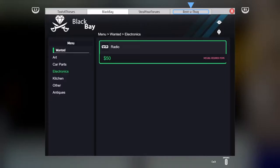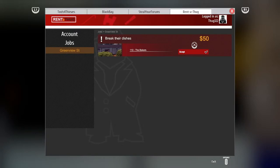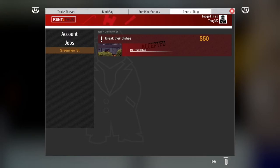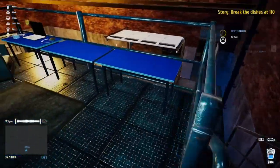Click on the rent-a-thug tab. Here you can find a little extra work — I put one on there just for you. The one with the dishes — break their dishes. What is wrong with these people? Drive back to 110 and break some dishes with the crowbar. When making a thief simulator game, what developer in their right mind would be like — let's make them do a mission where we have to break dishes. What is this?